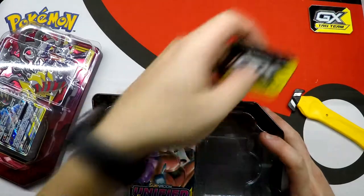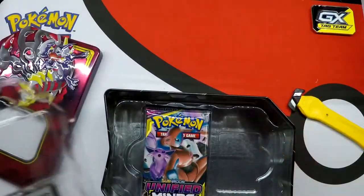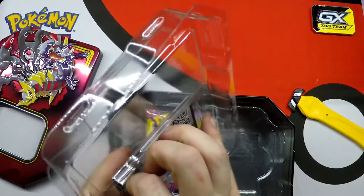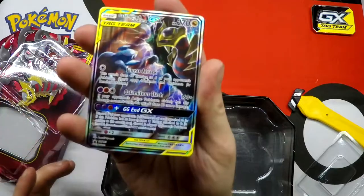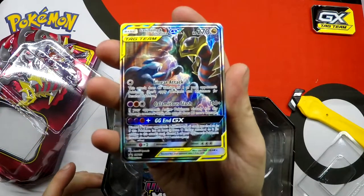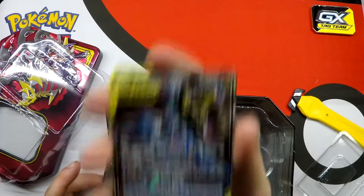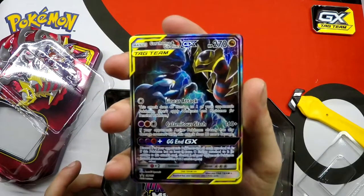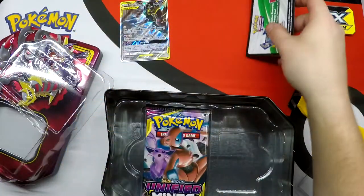There's our GX Tag Team Marker - set it right over here. And a plunger - thank God, because I don't want this promo to be damaged. There we go. Garchomp and Giratina GX. It is Sun and Moon 193. It's absolutely beautiful.